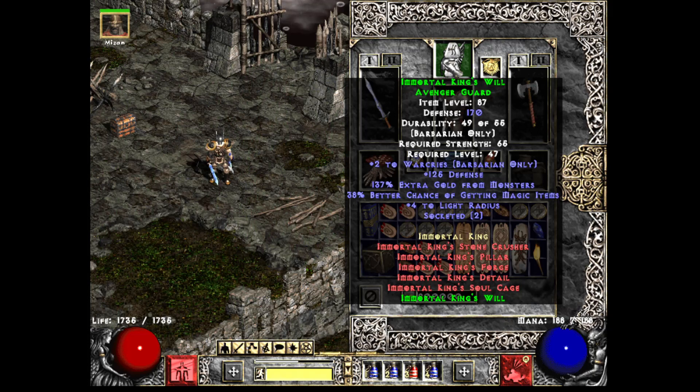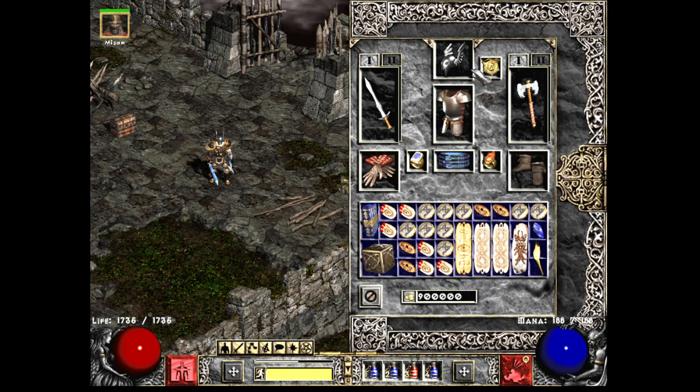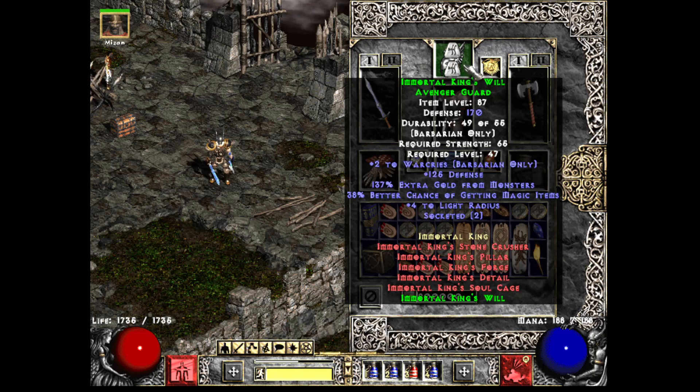Helmet is going to be IK with two Lem runes. You get some good base Magic Find on it, a Warcry buff, and then some good Gold Find. Pretty solid choice — not necessarily the best, but I think it fits very nicely.